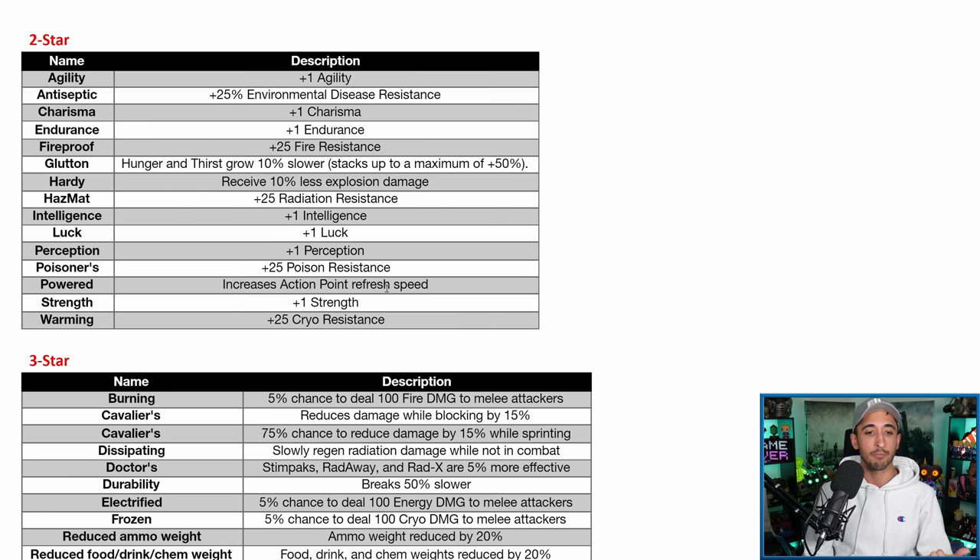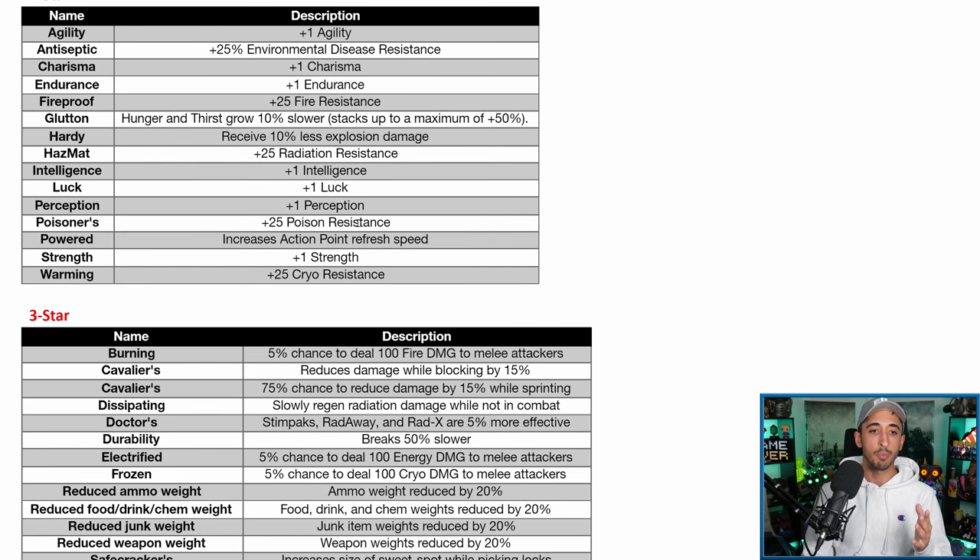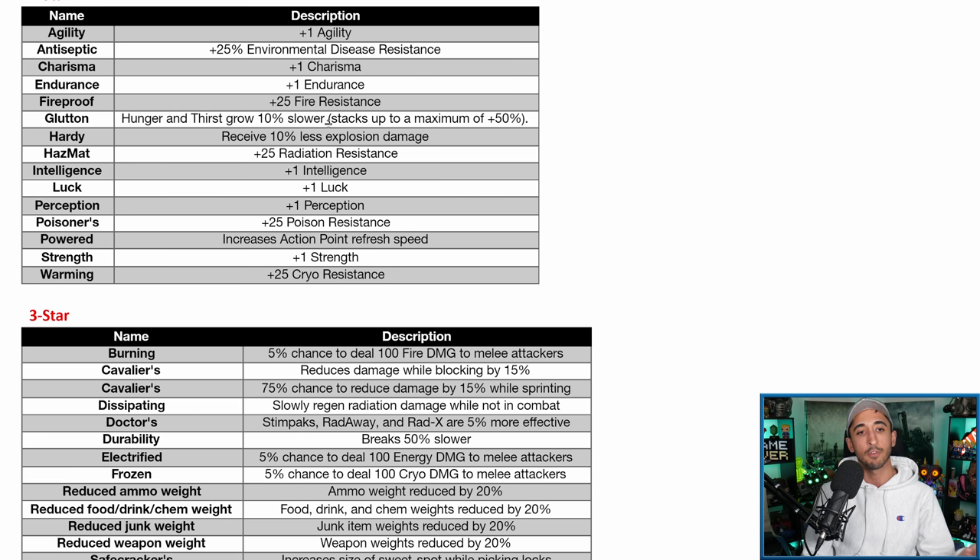Powered gives increased AP refresh speed — the best 2-star attribute, if not one of the best overall. You really want to have Powered on at least one or two pieces; after three it starts to hit diminishing returns. In Power Armor you don't have the Unyielding effect boosting your AP, so you want to refresh it as much as possible. Get Action Boy or Girl as the perk card and pair it with Powered. Strength gives plus one Strength. Warming gives plus 25 cryo resistance — probably not as important as poison or fire resistance, but cryo comes up every now and again.